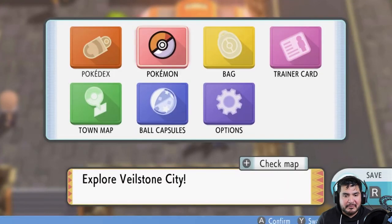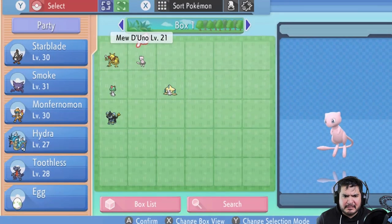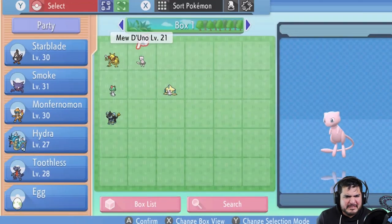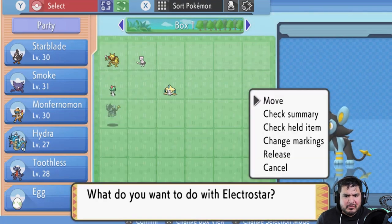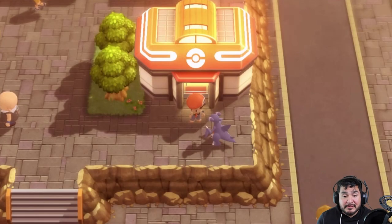We're not saving the game right now but let's go ahead and switch out our egg for this episode. We had Mu de Uno — not necessarily a powerful Pokémon. Right now we have a level 45 Gaia that we got in the other game and an Ultra Psycho. We're gonna move our egg back into the PC for this episode because we need to win a badge.